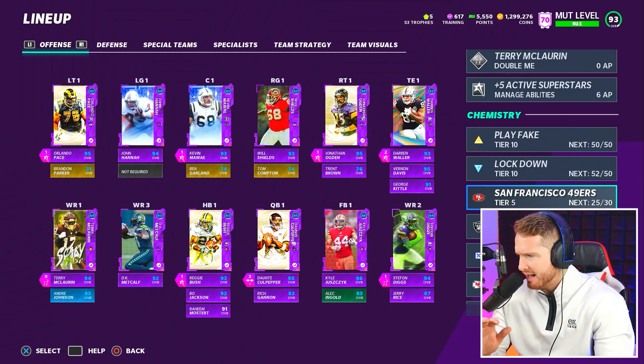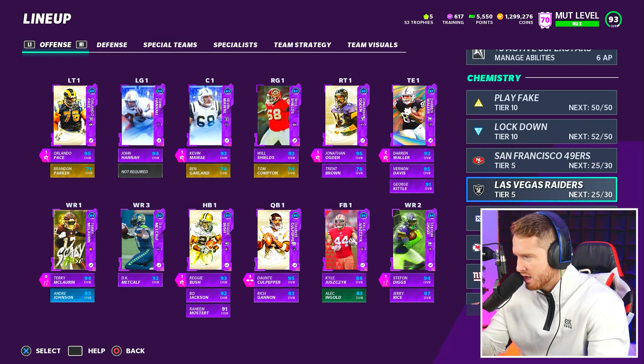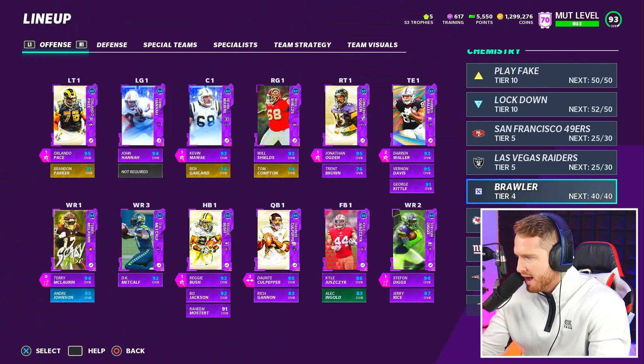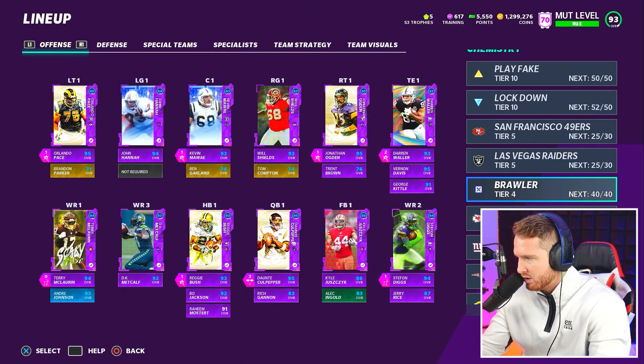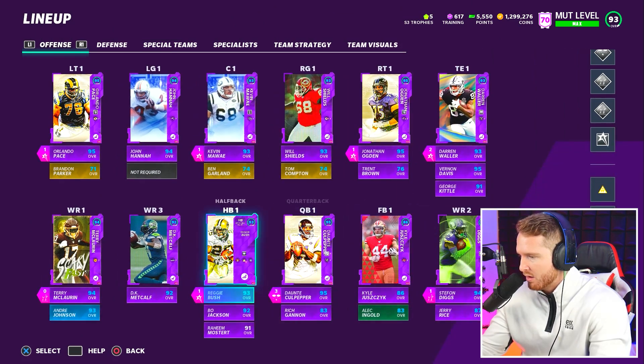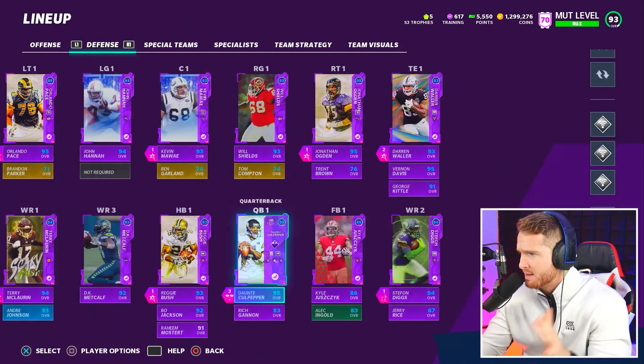I've got 25 of 25 49ers, 25 out of 30 Raiders — so I get a plus one speed boost for either of those teams. 40 of 40 Brawler which gives me plus two speed, and 50/50 Lockdown, 50/50 Play Fake. Overall my chemistries are looking amazing as well.